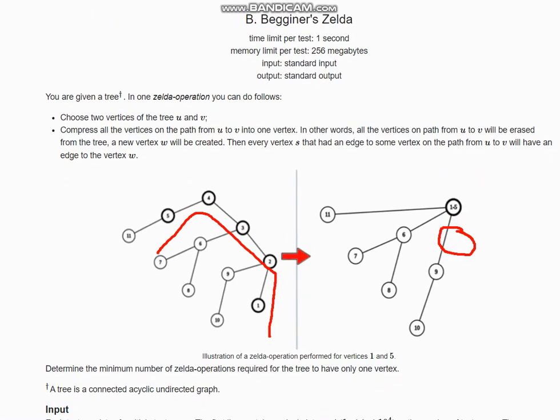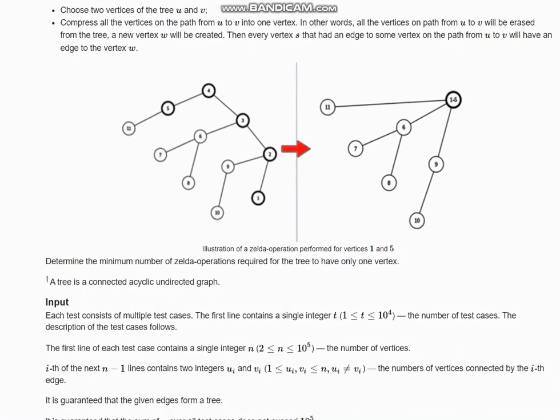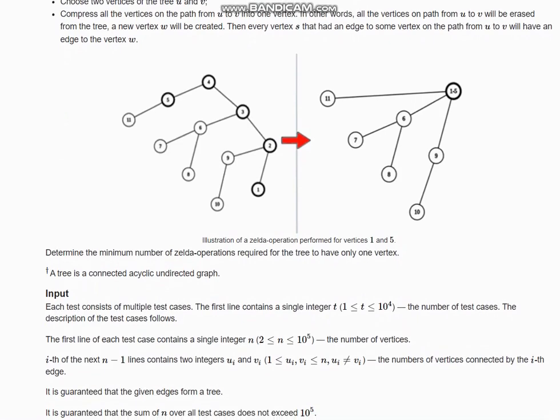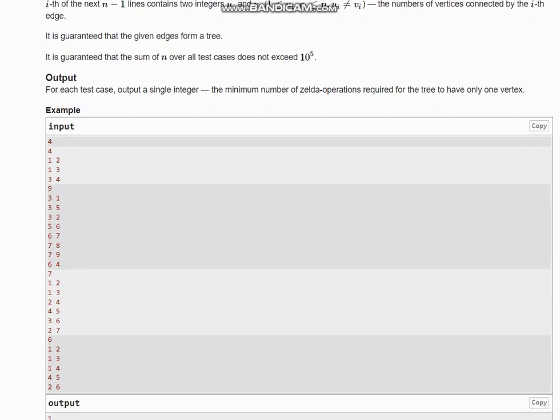Now, our problem is to determine the minimum number of Zelda operations required for the tree to have only one vertex. We need to compress the tree and check when we can receive only one vertex, and how many operations are needed.